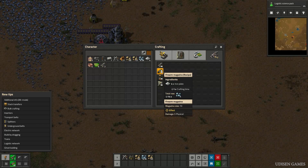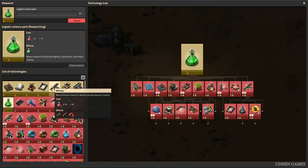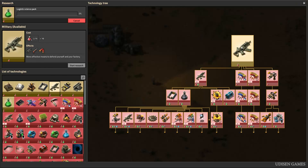This pistol and other types of weapons also require some magazine, for example a firearm magazine. If you want more weapons, press the button and go to the military section, where you can also research the machine gun.